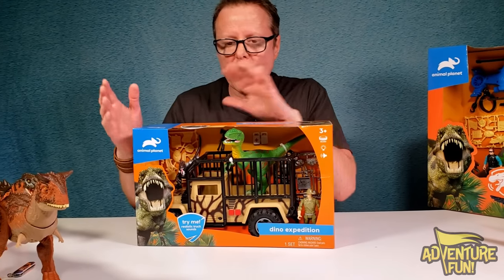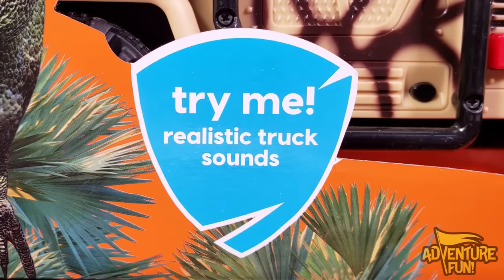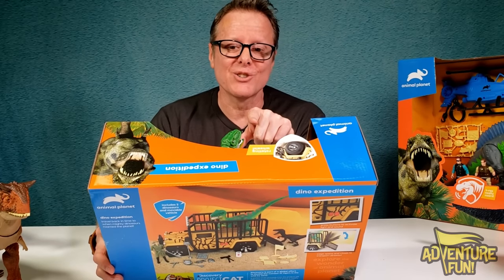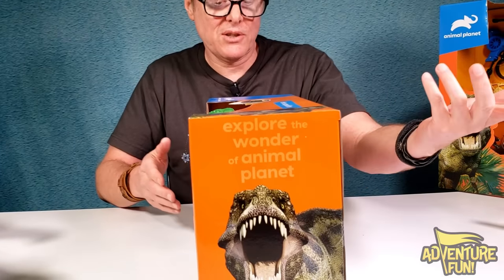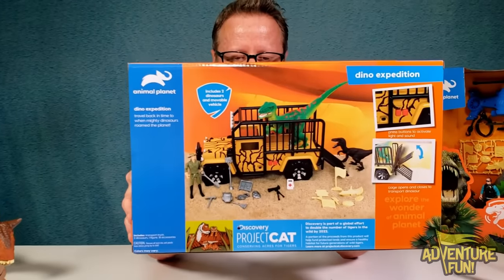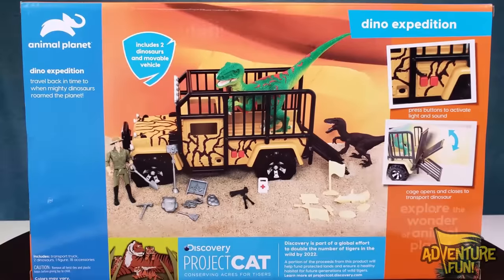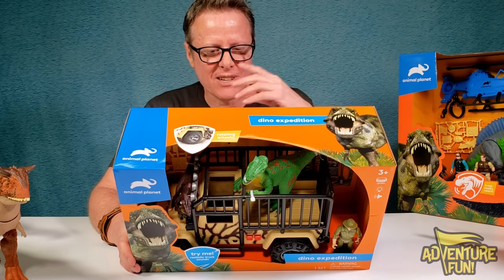Now we move on outside of Jurassic World into Animal Planet. This one's by Animal Planet - it's the Dino Expedition. It says 'try me - realistic truck sounds,' but I want to hear dinosaurs, not trucks. Let's test what it actually does. Up at the top it shows rotating wheels. On the back: the Dino Expedition - travel back in time to when mighty dinosaurs roamed the planet. It includes two dinosaurs and a movable vehicle.